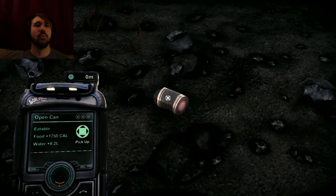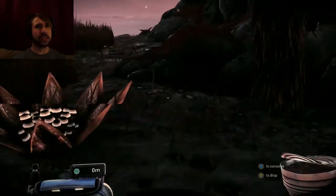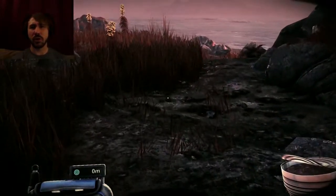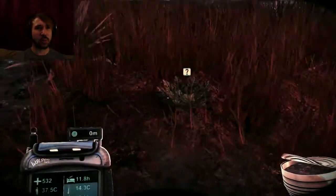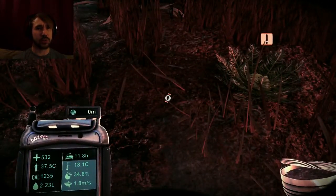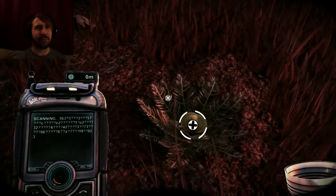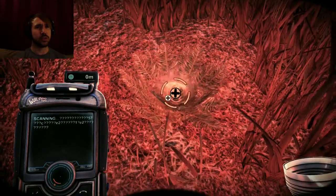The controls — I'm just going to say this — controls are pretty much everything in a game, and the controls here do not feel solid. Why couldn't I just cut this open while I was holding it in my hand? Why did I have to drop it on the ground just to cut it open? It's a really weird choice.